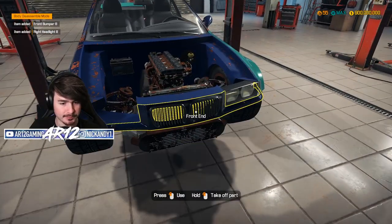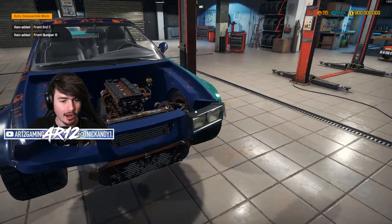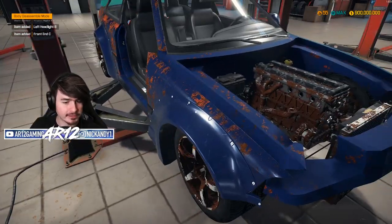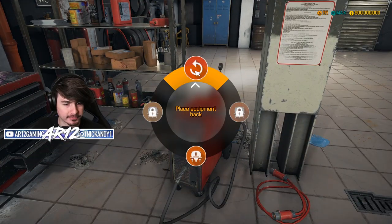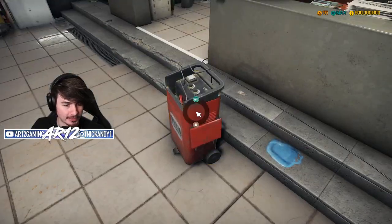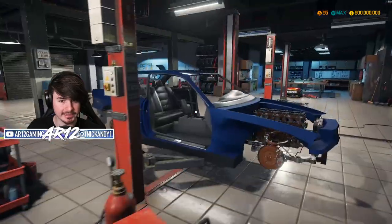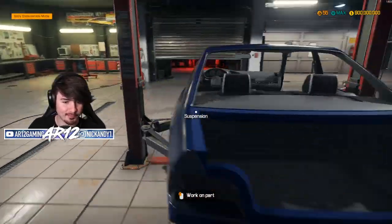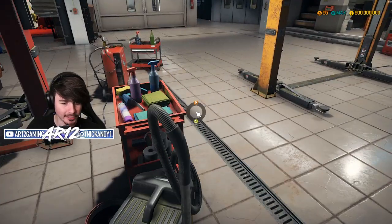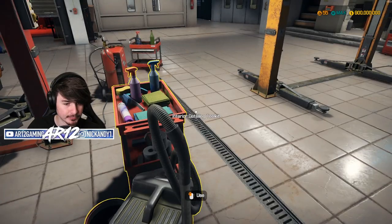Headlights, front bumper, front end — all of it has got to go. Before I catch tetanus, bring over the welder please. I need to make this car look a little bit better. Clean the boy up. Look at that blue paint — that looks so good. And let's clean up the interior as well. 100 bucks.